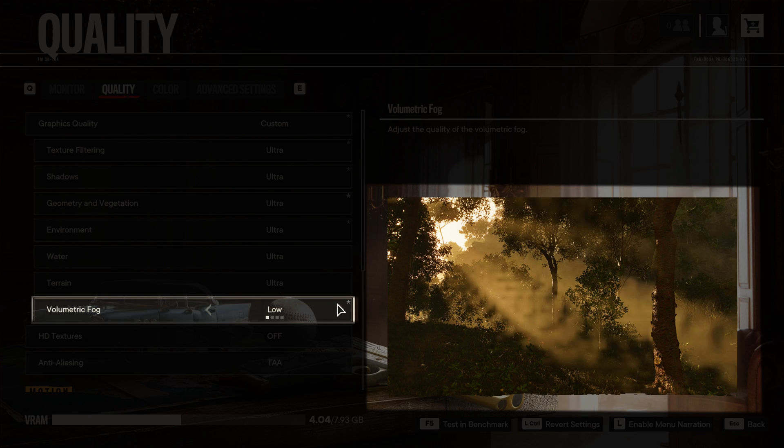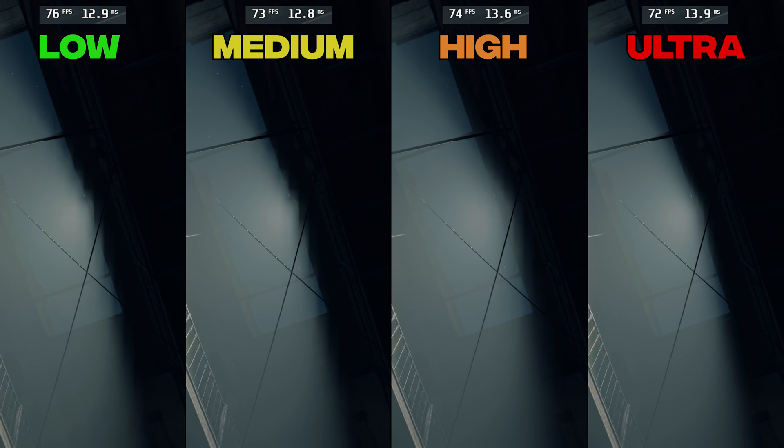Volumetric Fog changes the quality and resolution of volumetric effects such as light shafts and fog. Anything below High produces aliased and broken lights. This setting is hard to benchmark due to the dynamic nature of fog and the rarity of light shafts, but when combined with a lot of lights and effects it can have a big performance impact. That's why I recommend sticking with Medium or High.